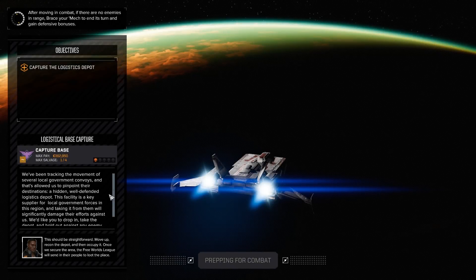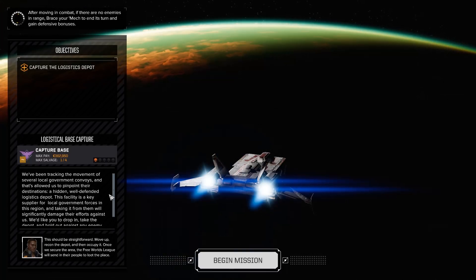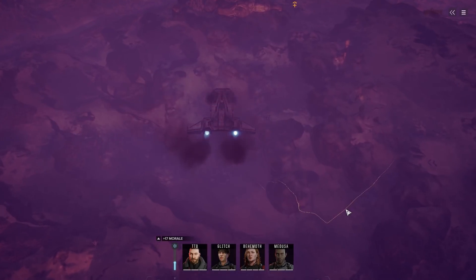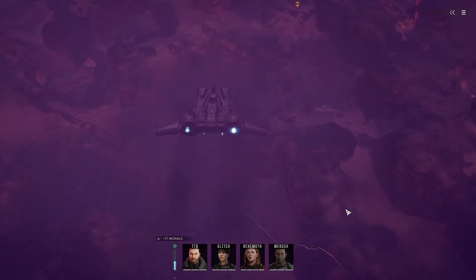Greetings McWarriors, hello ladies and gentlemen, this is TTB speaking and welcome to a logistical base capture. We've been tracking the movement of several local government convoys, and that's allowed us to pinpoint the destinations — a hidden, well-defended logistics depot. The facility is a key supplier for local government forces in the region, and taking them out will significantly damage their abilities.